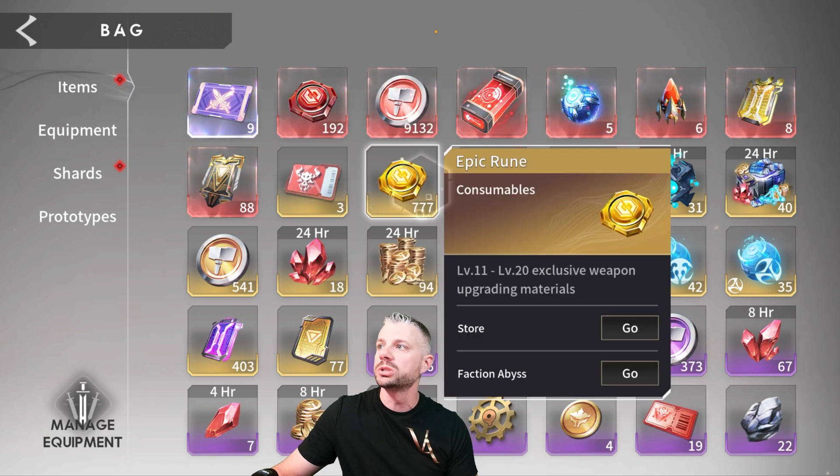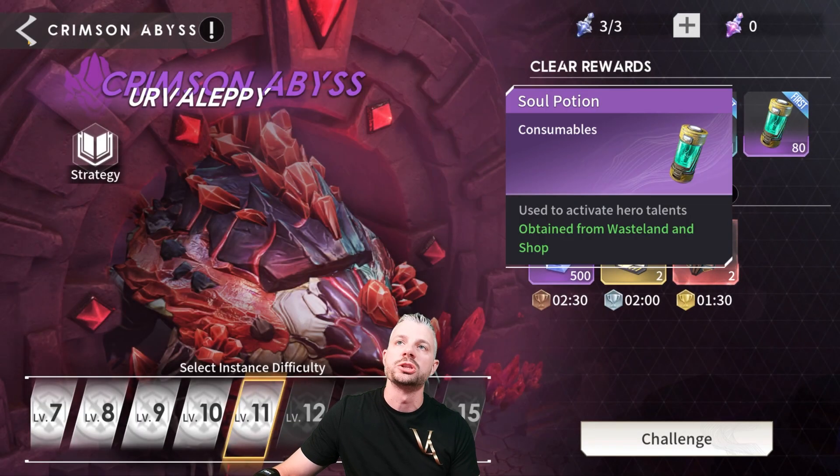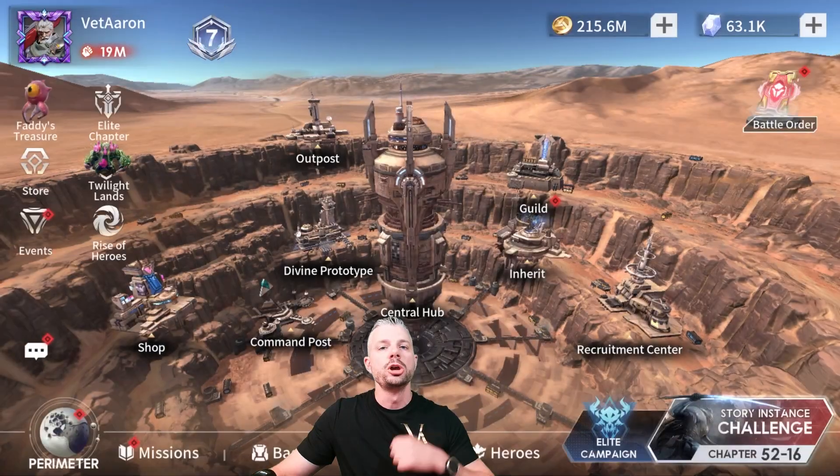So we got the red mythic runes, the epic runes — and then I'm just using this as a good place to find them real quick — the Soul Rubalites, the Hero XP, and the Soul Potions. If you see those, grab them.